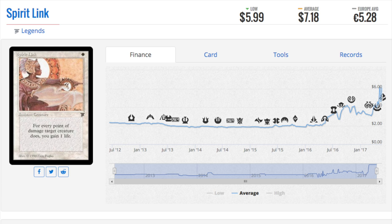These prices are insane — seven dollars for a Spirit Link. A regular Spirit Link is like five cents, but this is a Legends Spirit Link. I need to go through my cards because I'm fairly certain I own lots of these. I made videos about them and I'm watching the video wondering where did all these cards go — where's all my Kismet? Anyway, that's it guys, bye!